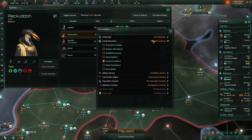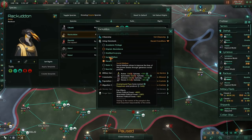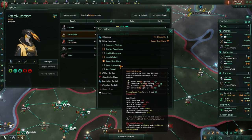Next we're on to living standards. We have decent conditions — that's what we're on now. We could also go to utopian abundance as an egalitarian civilization. That would mean that unemployed pops have no negative modifier to happiness. Both utopian abundance and social welfare share that trait, whereas the other ones — academic privilege, basic conditions, etc. — you're going to get a minus 20% happiness if you are unemployed.